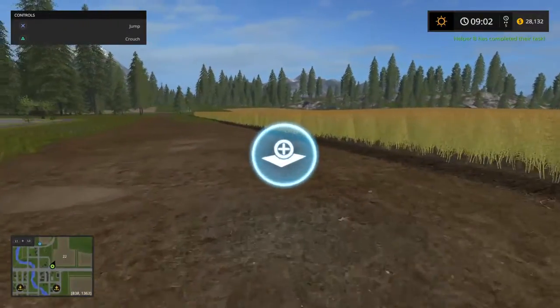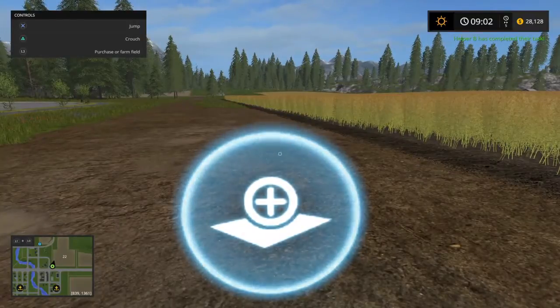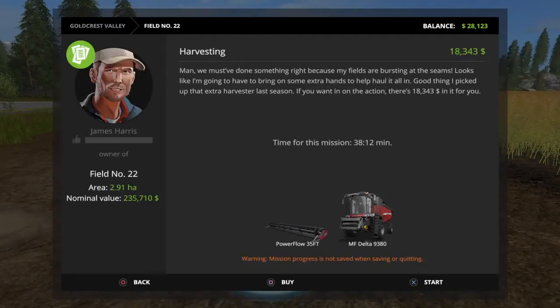If you walk up here and get close enough, you'll see it says L3 to purchase or farm field. You click it and it says Harvesting — so this guy wants us to harvest this field.